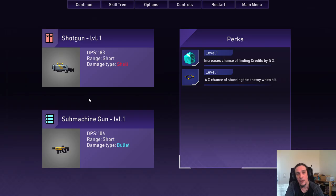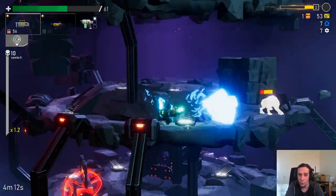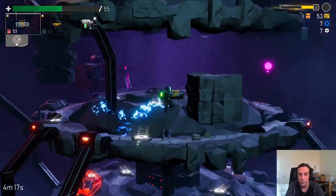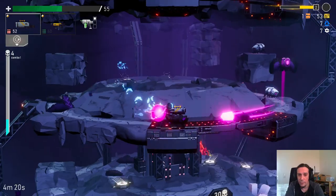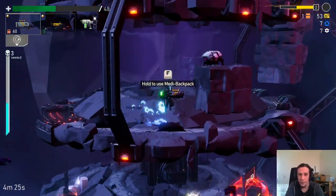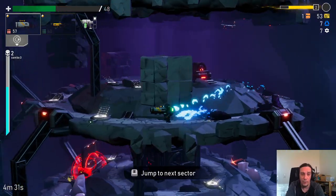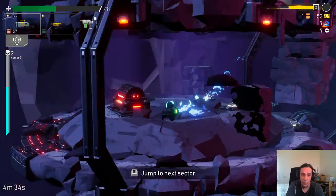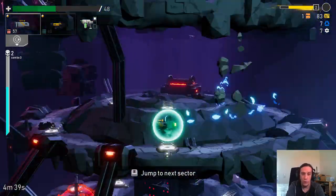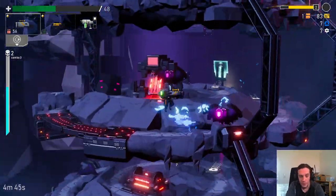Weapons can also have higher levels — this is a level 1 shotgun and the higher the level, the more power the weapons have. Select the weapons you like most, but always keep in mind that your talents will influence your weapons as well. For example, I picked a talent which amped up my shotgun shell damage. So you'll want to adapt your weapon selection to the talents you draft — and that's where the game really starts to be a lot of fun.